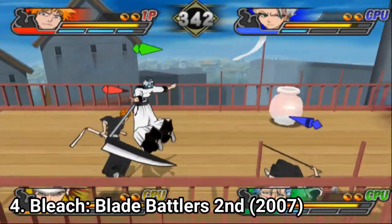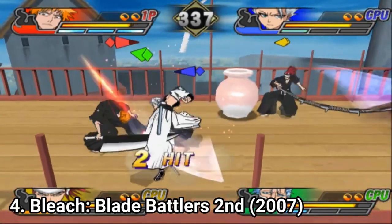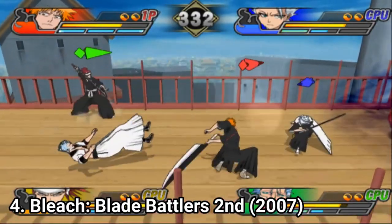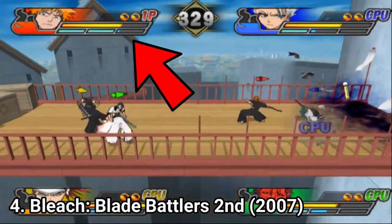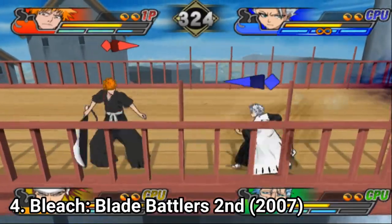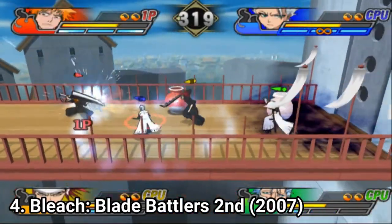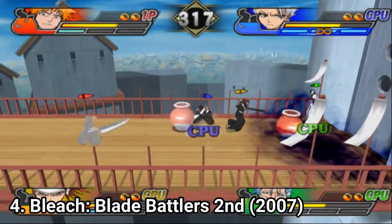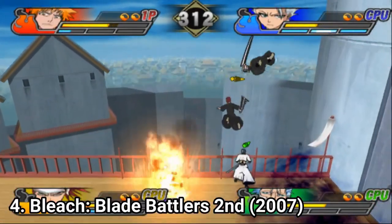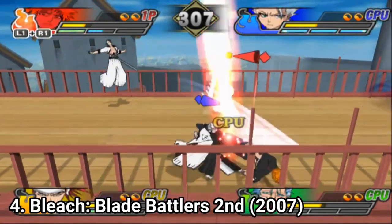You can use transformation and awakening modes to deal more damage. There are now more O attacks and more moves per character overall. As you might have noticed, there are now two gauges next to the life bar — one is for O attacks and one for transformations. When a gauge is full, press L1 and R1 to transform — in Ichigo's case, into Bankai. In Bankai, if you press the O button, he puts on his hollow mask, which lasts for 11 seconds. Each character has different specials and transformations.